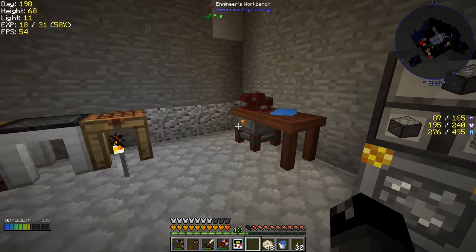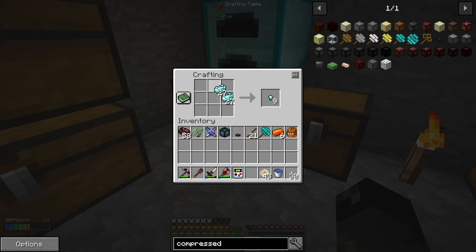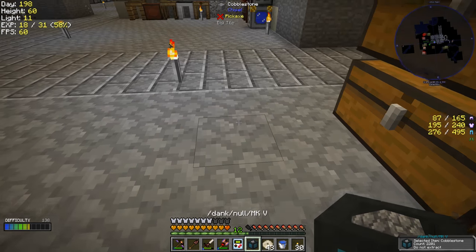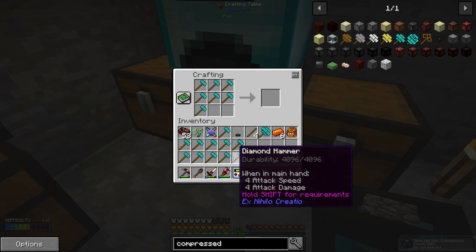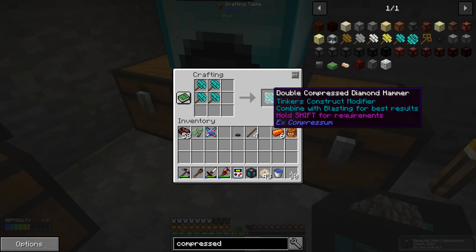Let's make a few more of those — we need to make three more. I'm going to need more sticks than this, but I do have some. Now we should have too many to hold in inventory, so we'll throw those on the ground and make more. Now we should be able to make three more of these hammers. And then four of those together make the double compressed hammer.